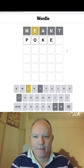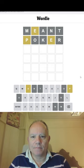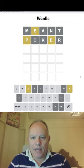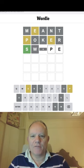Let me try Poker, because it uses different letters and puts the E in a wrong place. How about Swipe, which would put the P and E in different places.